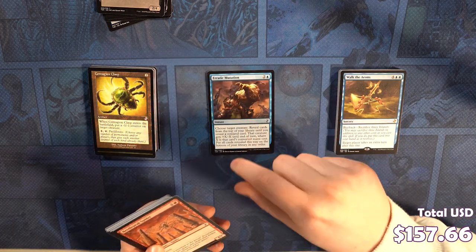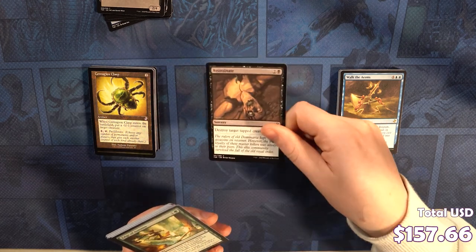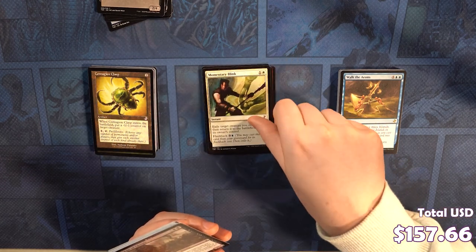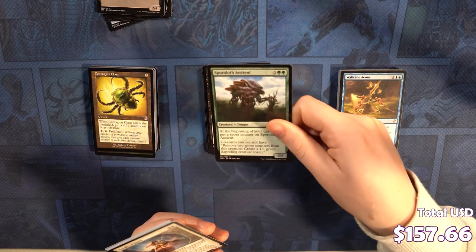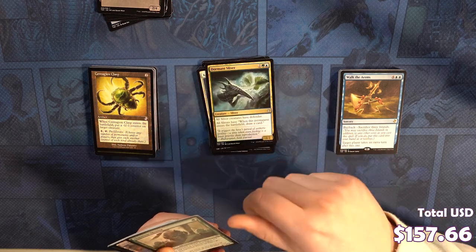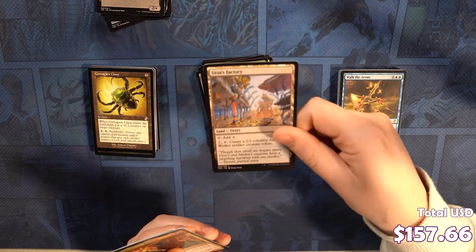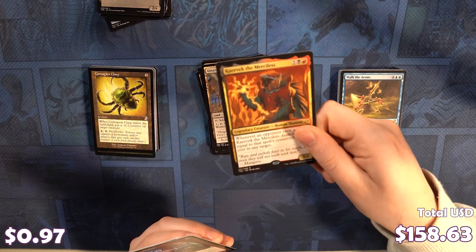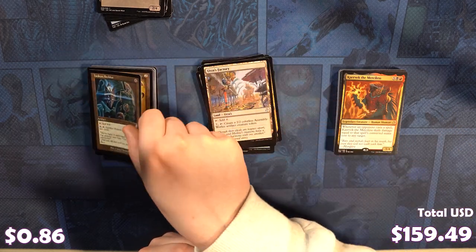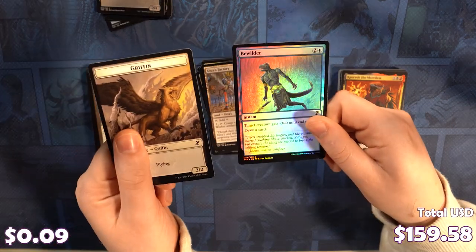Next pack. Erratic Mutation, Needlepeak Spider, Assassinate, Edge of Autumn, Feebleness, Momentary Blink, Mass of Ghouls, Sporoloth Ancient, Knight of Cersei, Dormant Sliver, Lanowar Mentor, Urza's Factory. Karevik the Merciless. Hedron Archive. Bewilder is our foil. And a griffin.